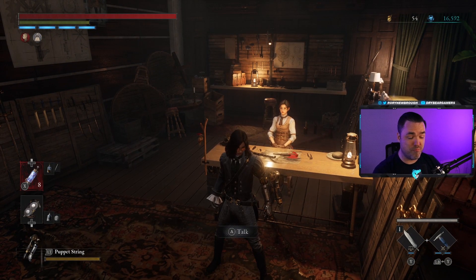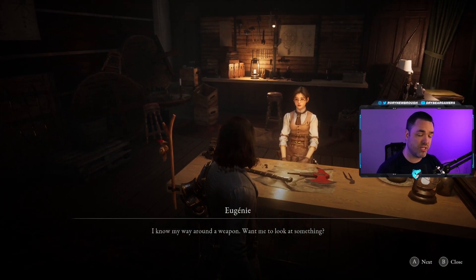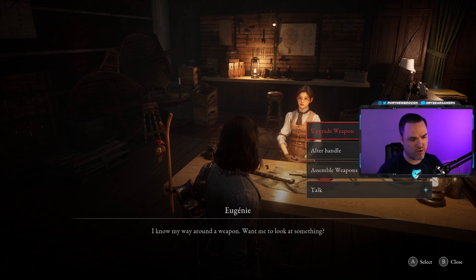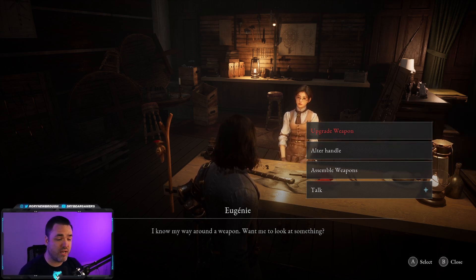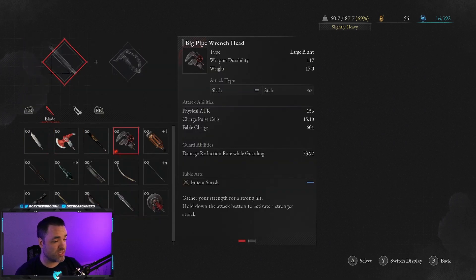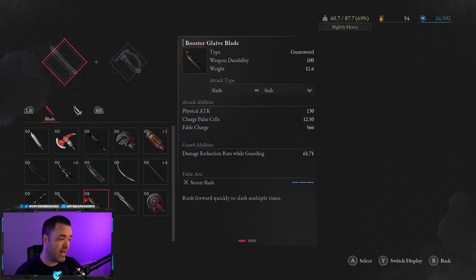A little bit into the game you will get the ability to start mix and matching your hilts and your blades. You can do this either at Eugenie, which is your weapon smith inside the main hub, or you can do it at any Stargazer as you walk around the world. Go to Stargazer or Eugenie, go to Assemble Weapons, and you'll be able to click New Weapon Assemble.